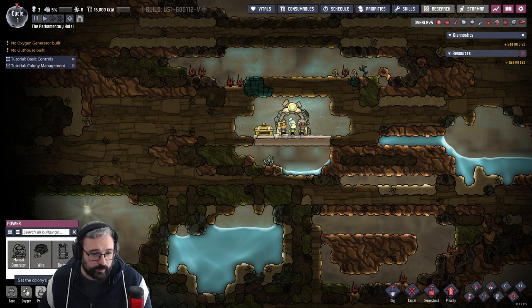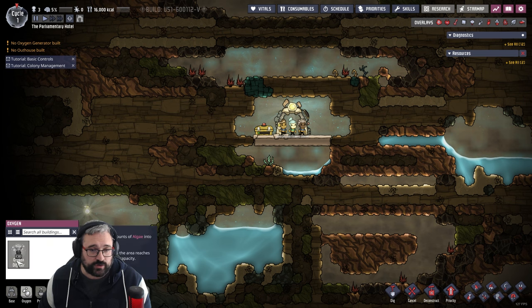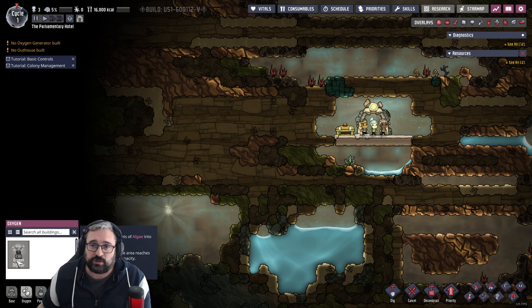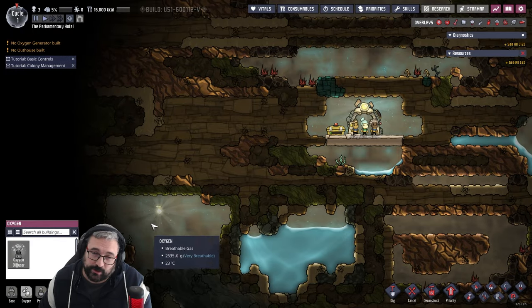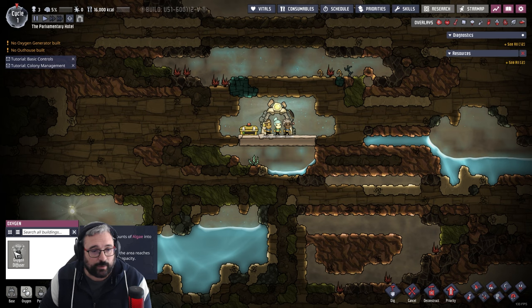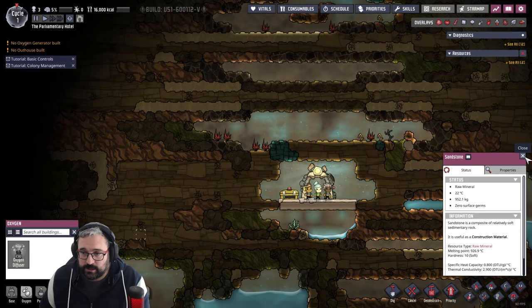The first things we need realistically: we have some food, but we're going to have to get food sorted out reasonably quickly. We need to get an outhouse, a pitcher pump, and fairly quickly get the research station up and running. The oxygen diffuser depends on what the oxygen levels are like. Carbon dioxide as a gas is heavier, and that is simulated in this game — carbon dioxide will go to the bottom of any space. This is all part of the gas management I was talking about, which can be quite tricky especially with chlorine and other noxious gases. We've got a lot of copper ore and some algae, which we can use for oxygen diffusers to convert algae into oxygen.